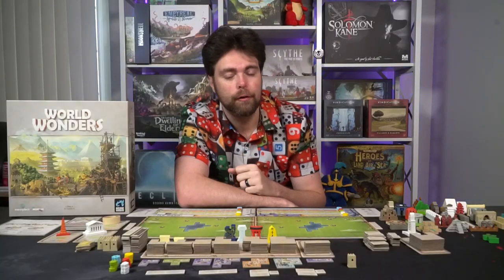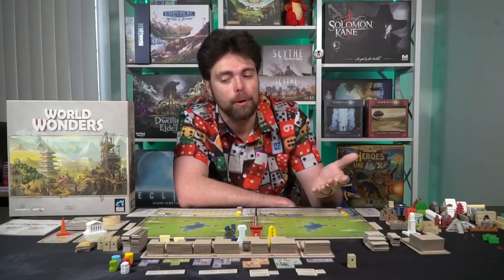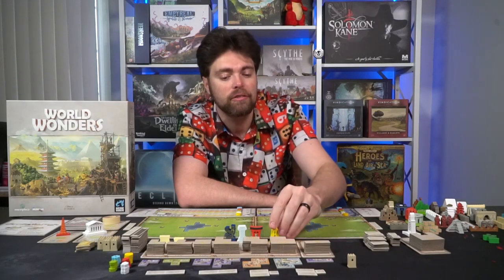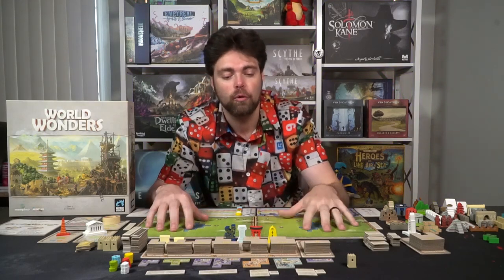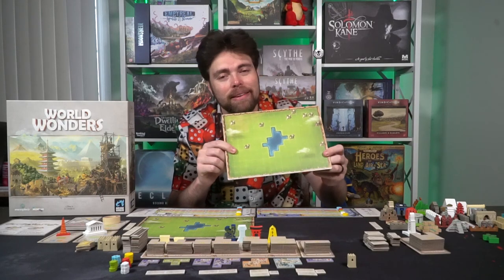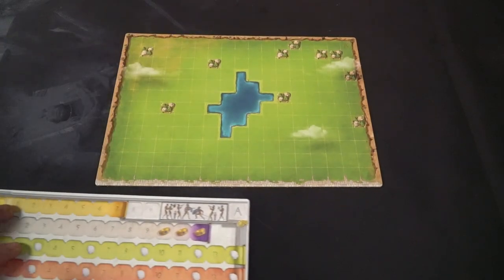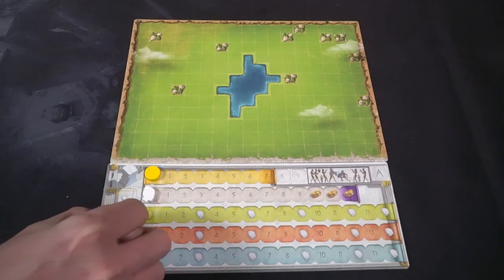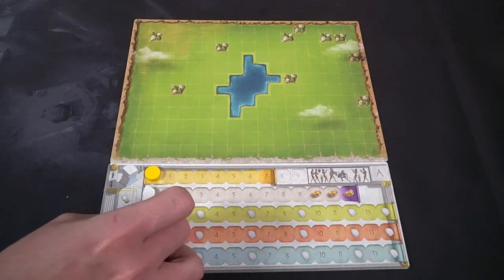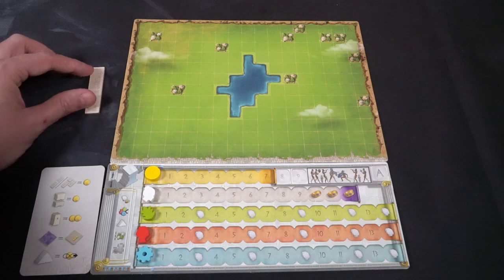To begin the setup for World Wonders, the first thing you do is decide how many players are playing. Based on the number of players, that determines the different types of buildings and player markers. Each player gets a board with an A side and a B side — it doesn't matter which you choose, just make sure everyone selects the same one. Then give each player a resource tracker board. Take out the tokens in yellow, white, green, red, and blue and place them on their respective icons at zero. Give each player a reference card, which has two sides: one explains how to place tiles, and the other explains what everything is worth in the game.